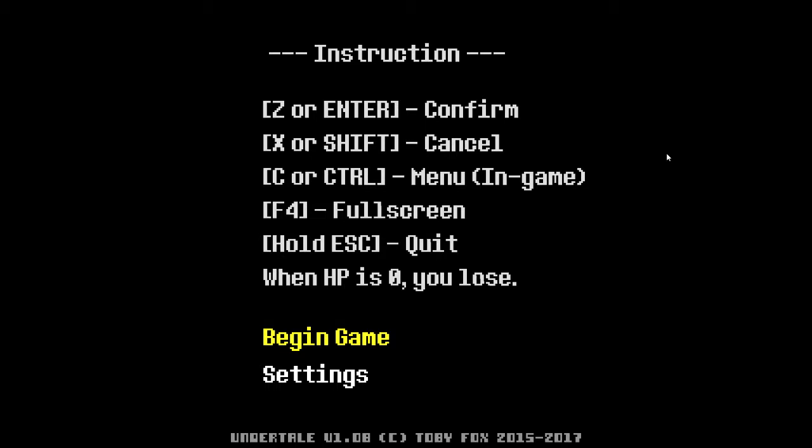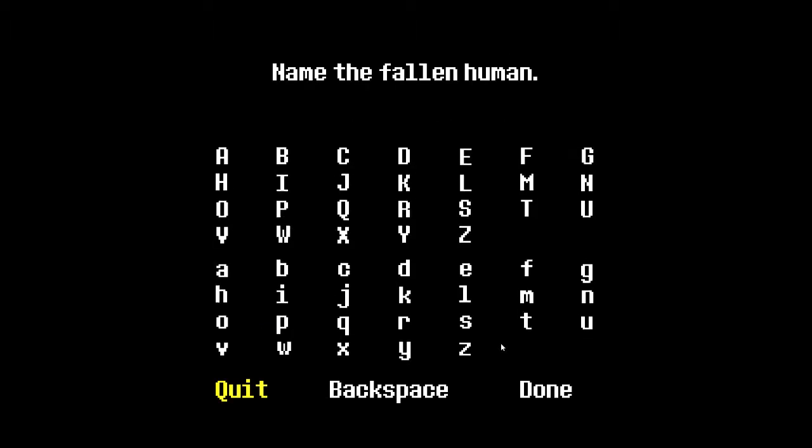Alright, when your HP is zero you lose. Begin game — settings and Undertale version 1.08, copyrighted Toby Fox. Shift and arrows is basically everything. WASD does not work — you're gonna have to get used to that. Let's begin the game — what do you want to name your character?